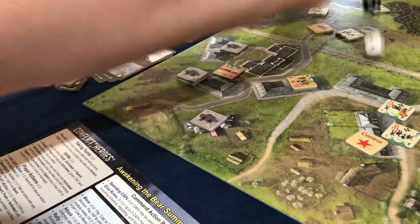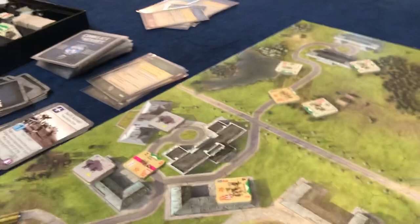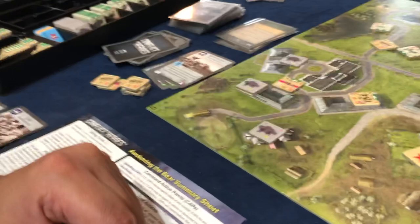Roll for initiative — I failed so Russians go first. They're right next to us so they're going to attack. That might be bad. It's three plus three is six against our fourteen. Fourteen minus six is eight — still a healthy number. He rolled a six so he failed to hit us. That was a four AP action and he drew a four, so he's spent. We got very, very lucky there.